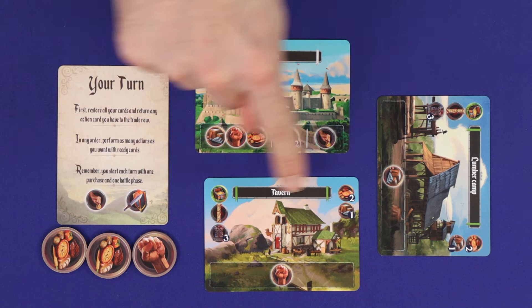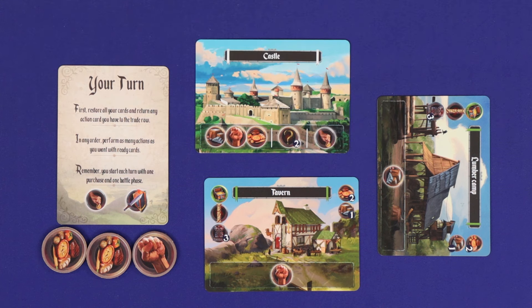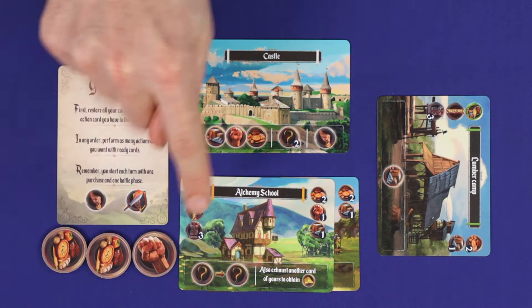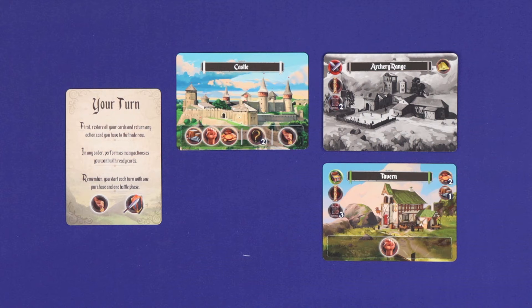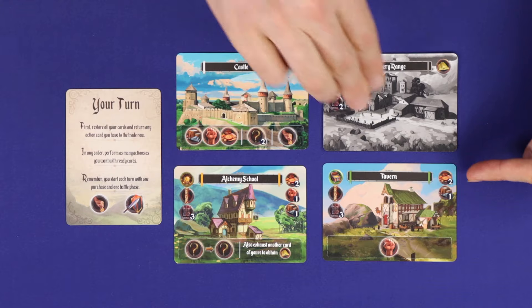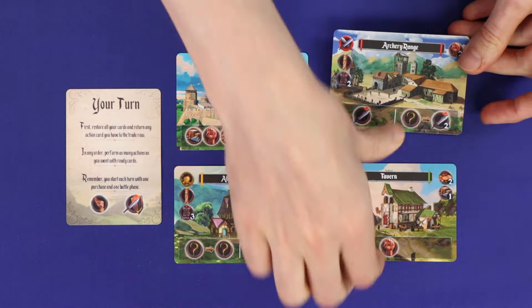You are allowed to refurbish a damaged building, however the resource discount you get is equal to half of its resource cost, rounded down — you can choose the resources. For example, a damaged tavern with a total resource cost of three gives you one resource of your choice for the refurbishment. You can also refurbish multiple buildings at once to produce one new one, discarding both buildings to pay the full cost.